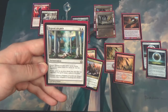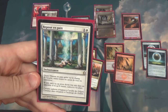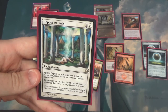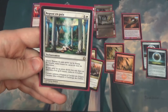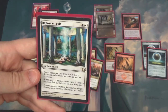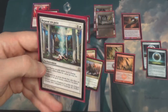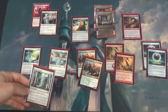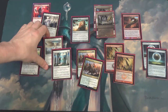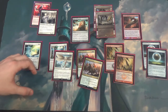One good sideboard card is Rest in Peace — this one's in French, but most people know what it does: it exiles everything, and anything that would go to the graveyard it also exiles. It's graveyard hate, mainly for Dredge. The one little nonbo in the deck is with Strangleroot Geists, but a lot of the decks this is good against are ones where Strangleroot Geist is not — Dredge being a great example, where Strangleroot Geist is not fast enough and usually just gets eaten by their creatures.